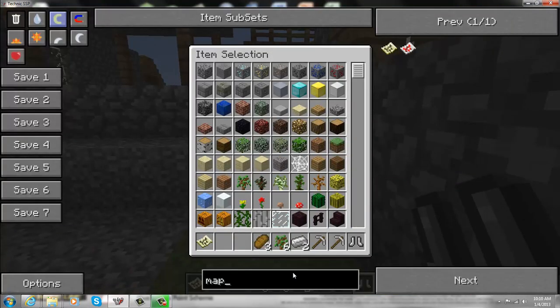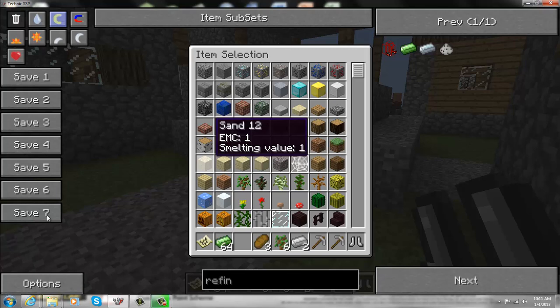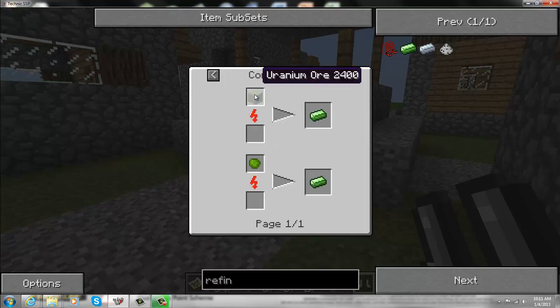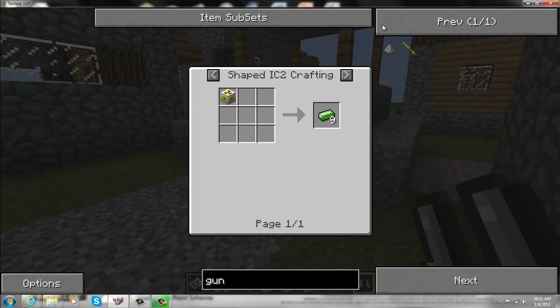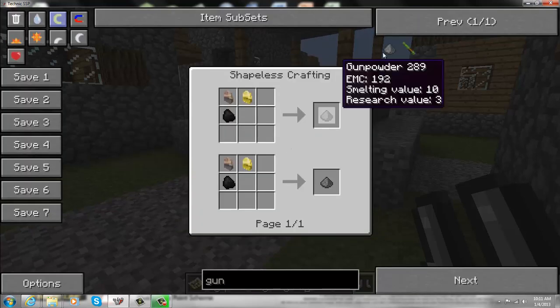First, you need refined uranium, which can be crafted. Let's go to recipe mode. It can be crafted with a uranium block — which makes it sound like uranium — or uranium ore. Next we need the gunpowder. You guys may think this is kind of familiar because it's the same setup as TNT.